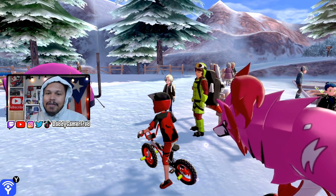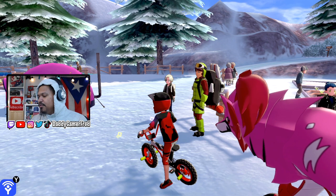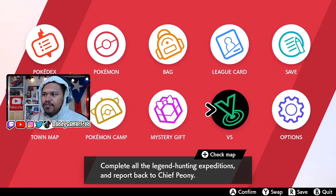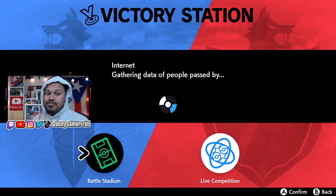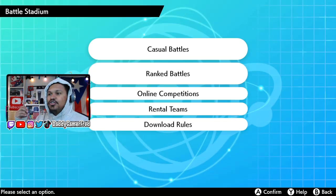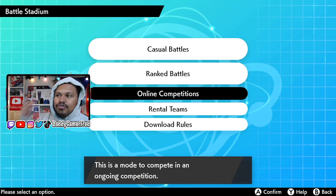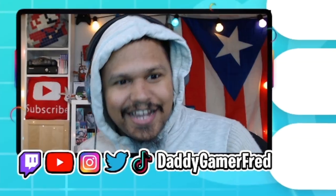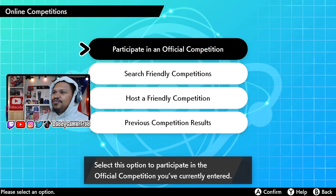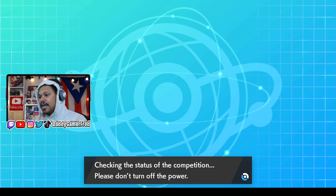I'm seeing a lot of comments on my other video asking how to do the matches. It's very simple: press the X button to bring out your menu, go to the Versus screen, just like you signed up for the online competition. Hit Battle Stadium, and then go to Online Competition. You participate in an official competition — the one you already signed up for.